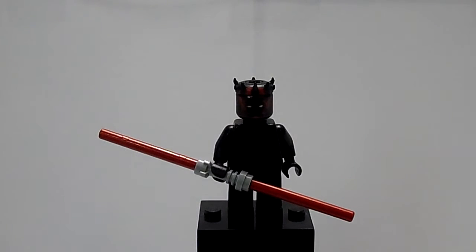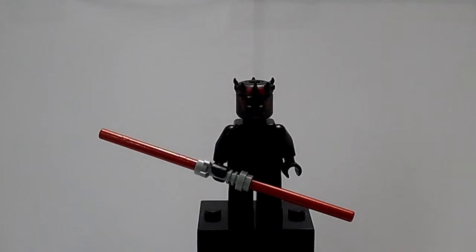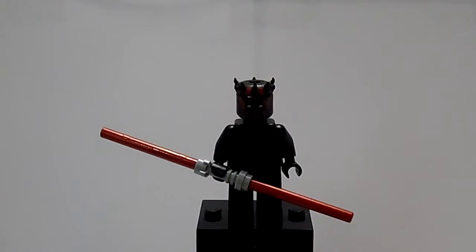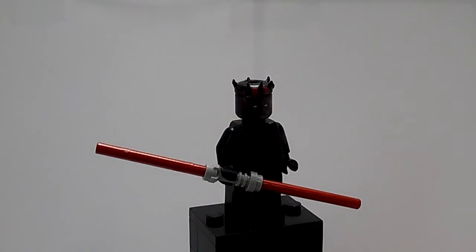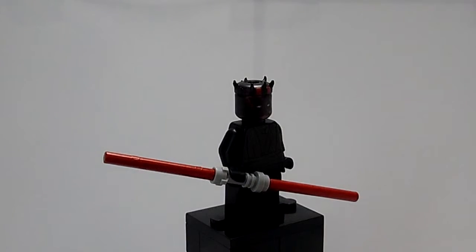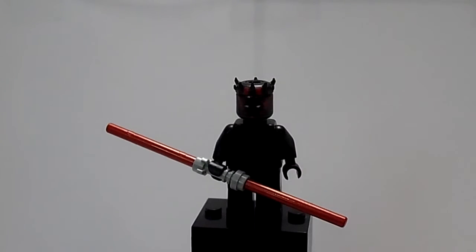You can definitely already tell who this is with the double-bladed lightsaber — it's Darth Maul. This guy I wasn't originally planning to do at all — I originally just planned to do Indiana Jones, then all these other guys, and Indiana Jones ended up being the last guy I completed. All of a sudden I thought, 'Darth Maul would be cool.' I did used to have the Clone Wars one with the robot legs, but I actually like this one better since he's the actual one from the movie. His lightsaber definitely looks really, really good — those were actually light gray rods but I colored them red. I had an extra double-bladed piece from that other Darth Maul.